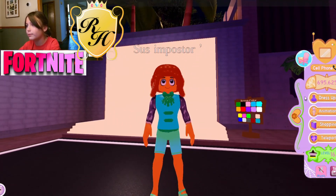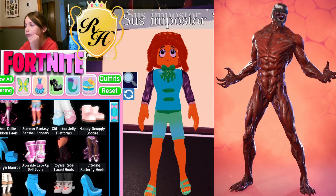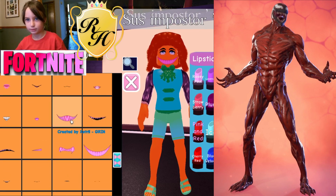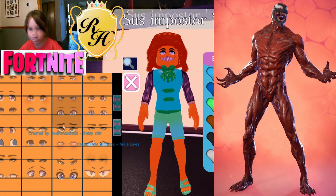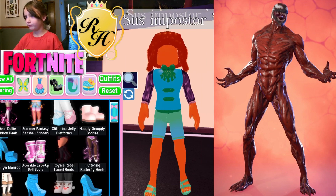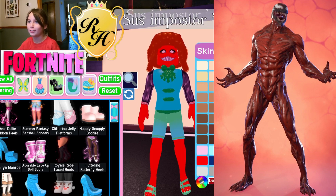Now we're going to do Carnage! Carnage is like a freaky monster — kind of like Venom. We need a freaky face first. Yes, that's what we want — that's good! Now we need custom eyes and skin tone. Wait, I forgot — Carnage is red!